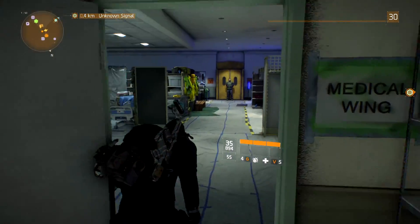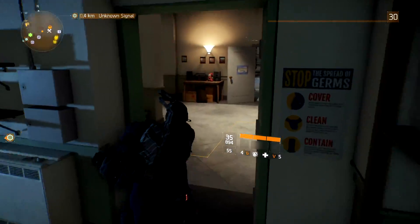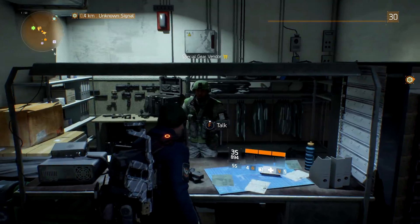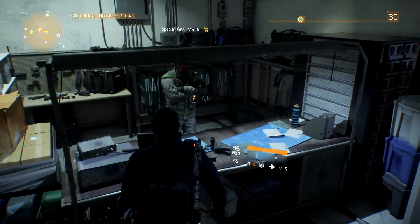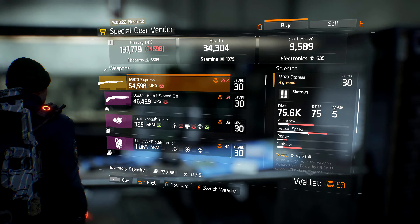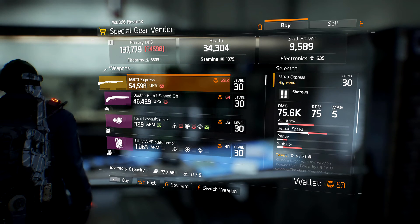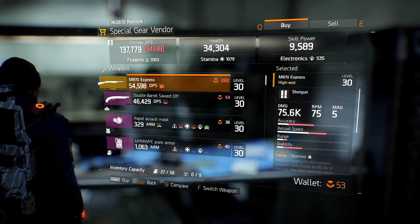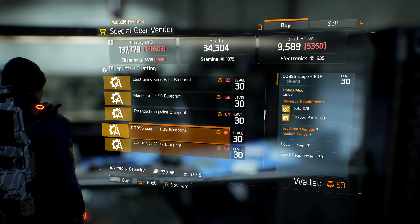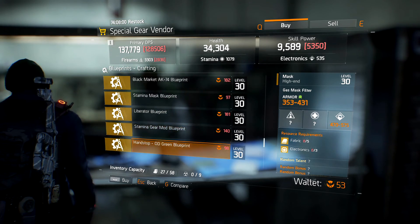At least you can buy high ends with the credits in the game. The other vendor that unlocks — and you might not have noticed this because I didn't at first — this guy ends up here. You don't have to buy anything in the tech wing; he just ends up here once you get to level 30. Every week he restocks what he sells, and for me it's an M870 Express. I got the Vector 45 ACP blueprint — that's the first blueprint I bought.